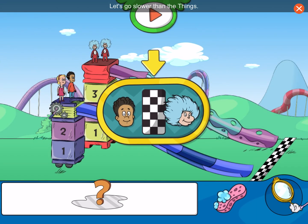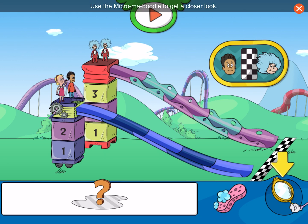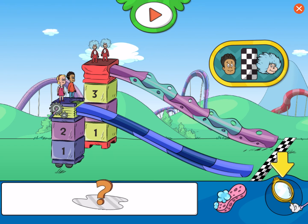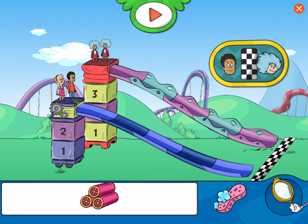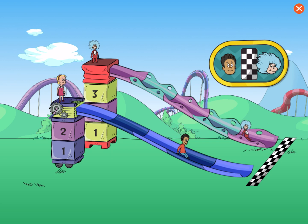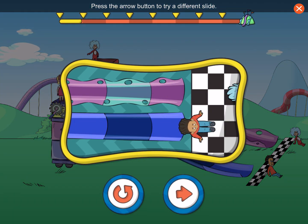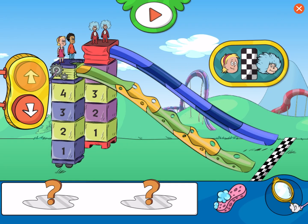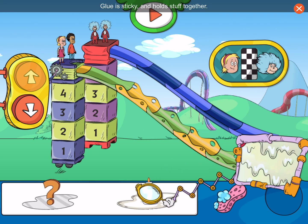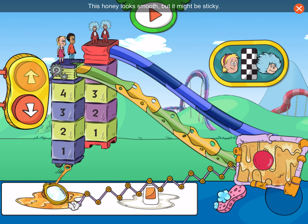Let's go slower than the Things. Use the Micromaboodle to get a closer look. Rollers spin fast when you go over them! This is awesome! Nice work! You did it! We went slower than the Things. Good work. Press the arrow button to try a different slide. Glue is sticky and holds stuff together. This honey looks smooth, but it might be sticky.